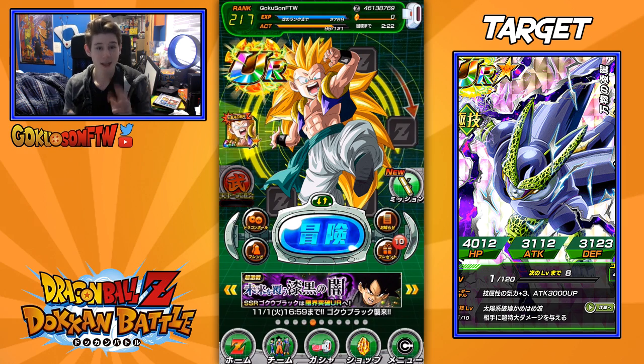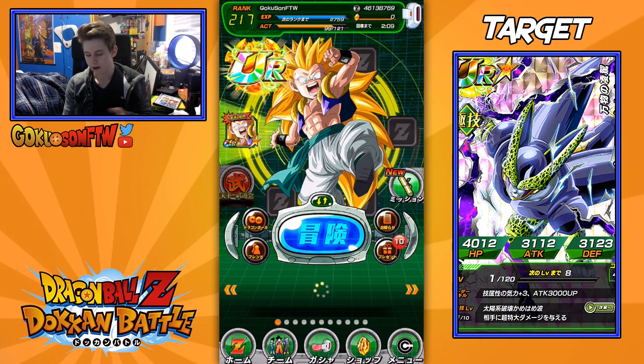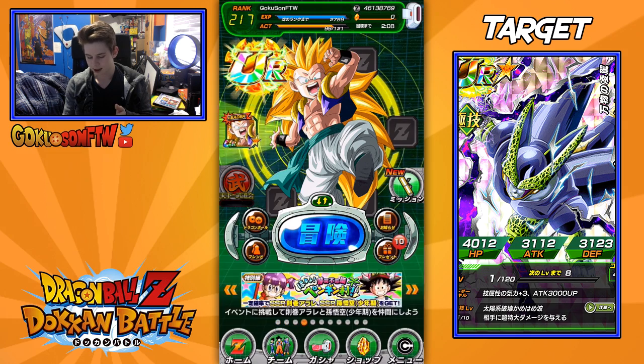And then I go on JP today, and I see we've got a Mega Banner, which is this thing, which we're going to be summoning on today. We get 250 stones in total from Login Bonuses, and a bunch more of this cool aerial thing — you could grind her and a Goku unit. And I was like, okay, never mind — Global got dicked again.